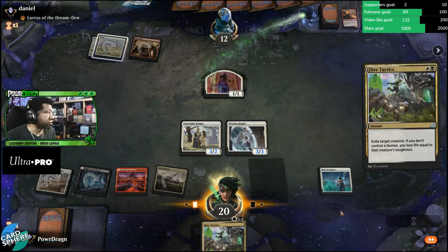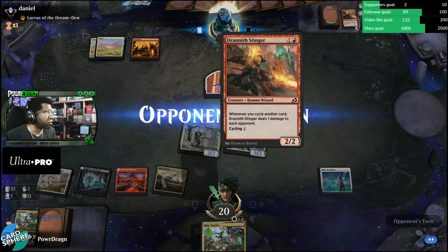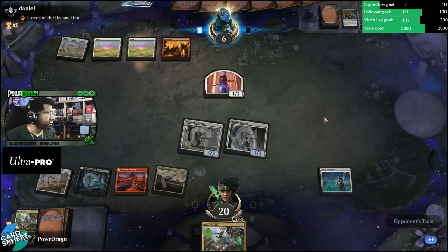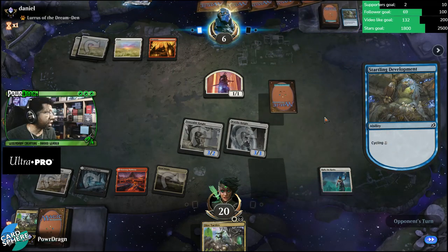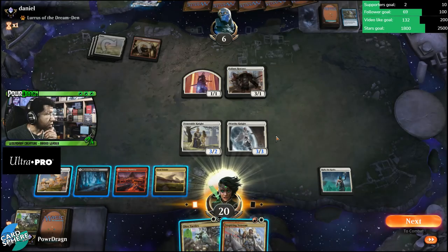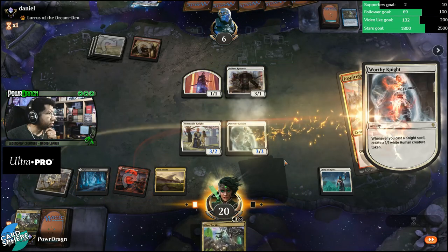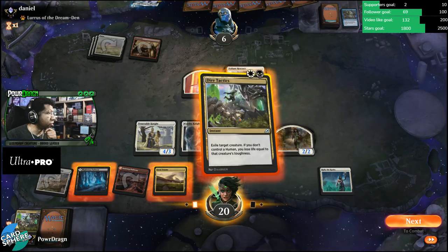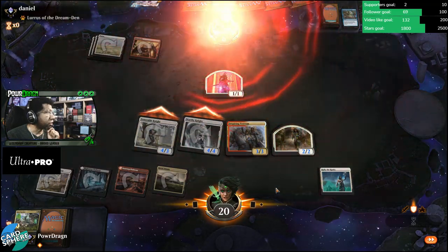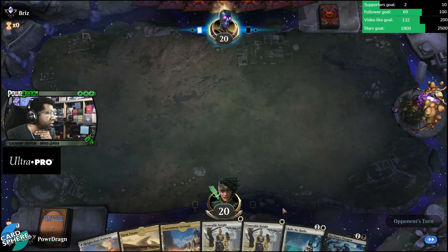Not getting extra creatures ourselves is really bad here. The opponent's gonna be able to Zenith Flare kill our Worthy Knight and gain four — okay they don't have it, that's good for us. They're gonna get it sooner or later if they don't already have the fourth land. We can cast both these — red-white and white. We needed that other human token and we can exile this so we're not adding to the graveyard. Opponent has to block with the token, go to two. We have two Venerable Knights and a Paragon.